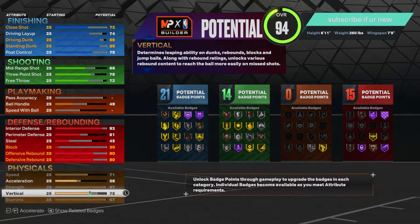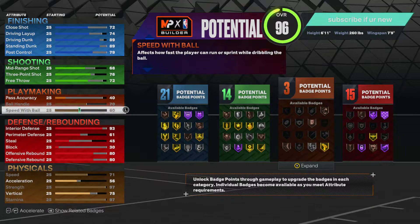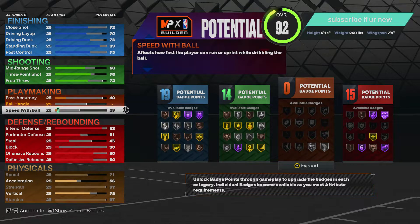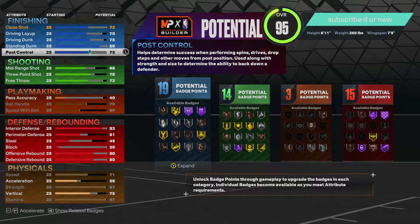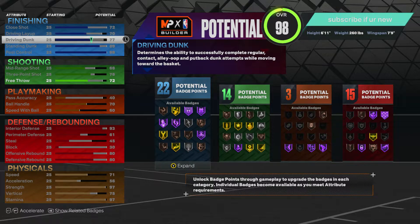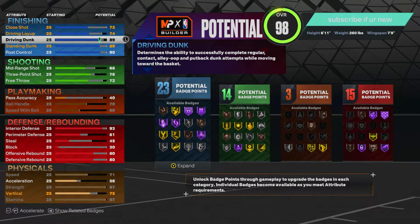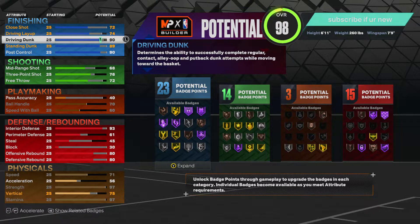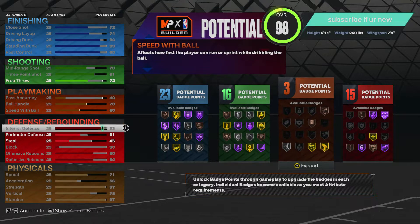We're gonna put vert to like 80 or 85, and strength to a 97 — that's absolutely crazy. For ball handle, it all depends if you're trying to dribble with this build. You could go 70 or 60, or you could just not max it out at all. I like to dribble even on a post scorer, so I'm gonna put this to a 90. For driving dunk, go with like a 90. For three point, put that up a little bit, and mid range and perimeter up a little bit too.